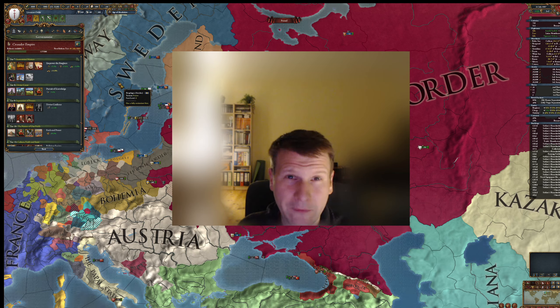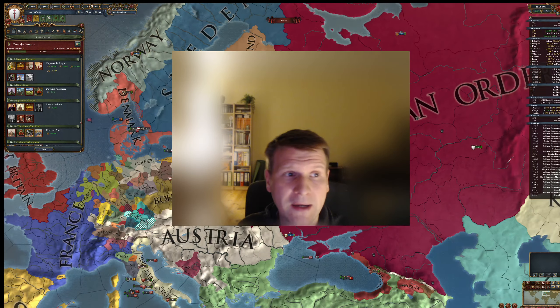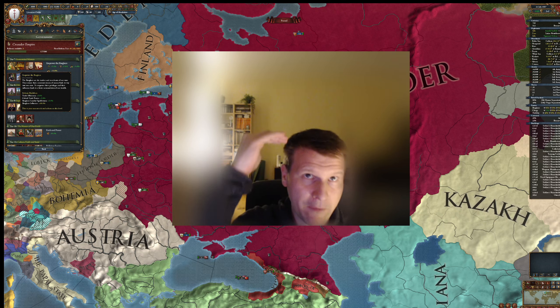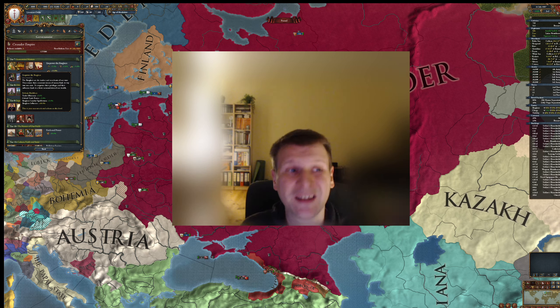Tier 7. In a normal game without colonization, there are only two good options. One is Empower the Burghers, because trade efficiency is very important and gives you more money. Additionally, global trade power — if you've been taking the global trade power options every time, you'd now be at plus 20%, which is very good.